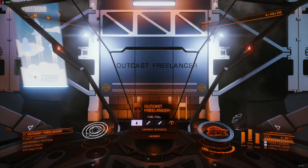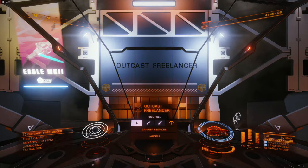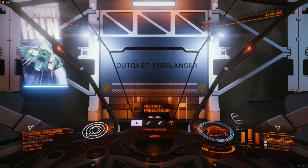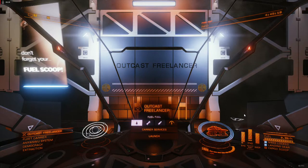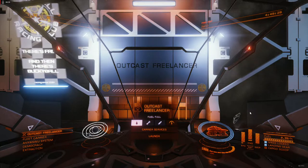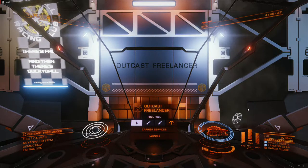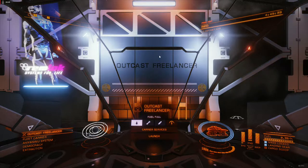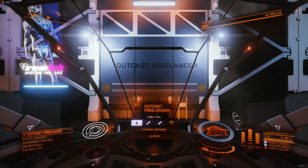I'm currently sitting in my Vulture on my carrier. There have been some issues with the Elite Dangerous interface that I wanted to put down on paper while I was thinking about it. I want to point out things I don't like and aim this video more directly at FDev than the general community, in the hopes that maybe they see this.